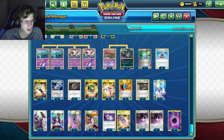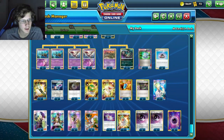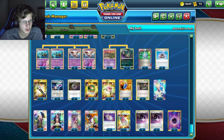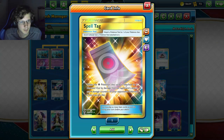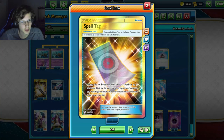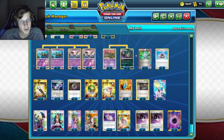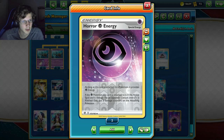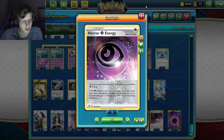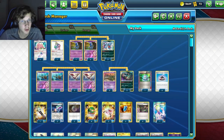We're also playing three VS Seekers and four Verbatim supporters. For supporters we've got one Chorus, two Cynthias — we have a lot of things we don't want to discard so we keep our stuff in deck — one Guzma, one N, and two Sycamores. For tools we've got two Spell Tags: when the psychic Pokemon this is attached to is knocked out by the opponent's attack, put four damage counters on your opponent's Pokemon any way you like. We have seven energy total. That wraps up the introduction — let's get right into the battles.